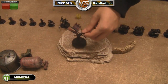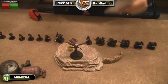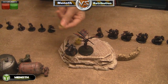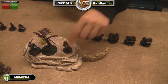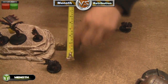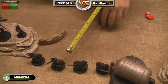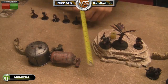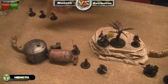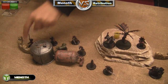First thing: the Harbinger gives a focus to the Devout, then walks up on the hill and does her feat — so anyone moving closer within 20 inches will take a POW 14 fire damage. The Devout uses the focus to make her not targetable by spells. Rupert moves up and gives the Cinerators a plus one defense, and then the Exemplars run up to close the gap as much as we can before we get into the fight with Retribution.